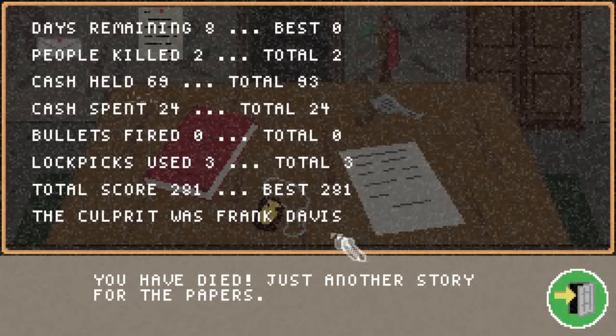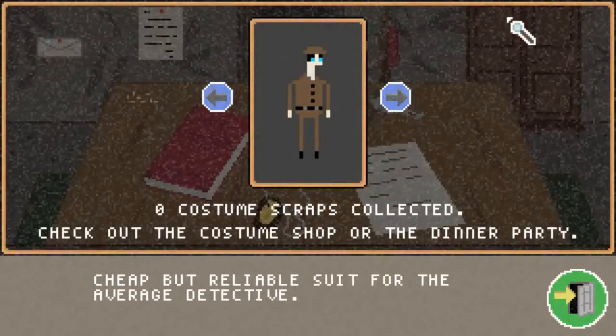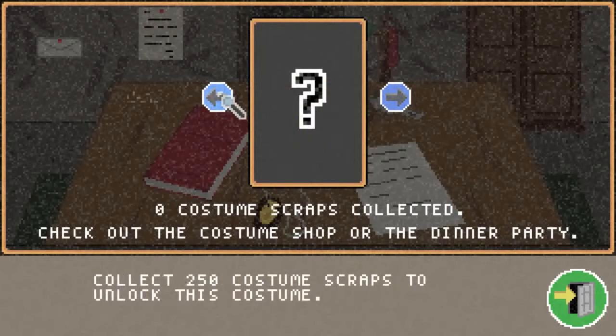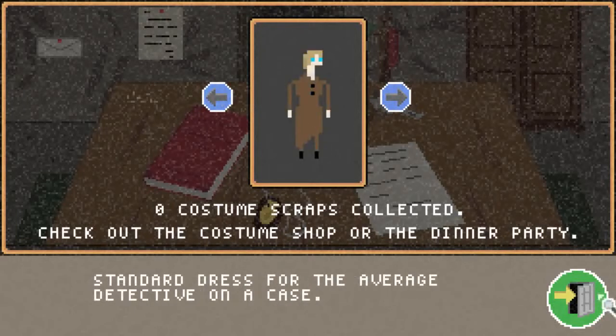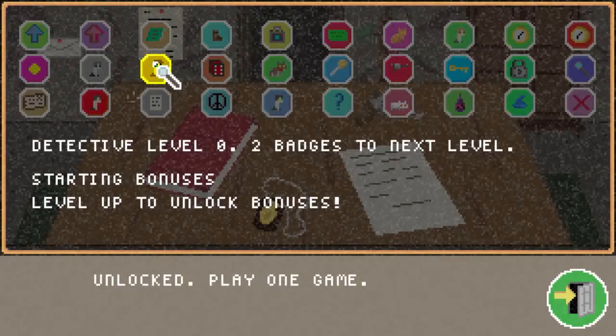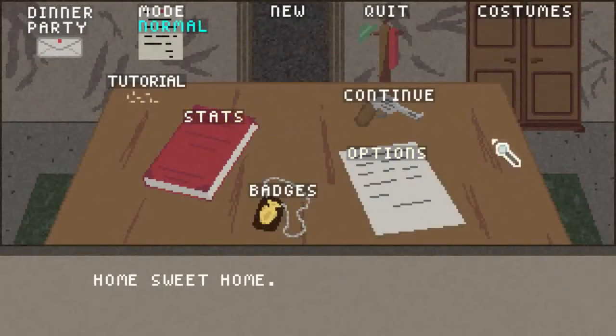Watch out for bullets, watch out for hunger, and I hope you do find your murderer. The game has a couple of other things like costumes, badges, and other extras. It's currently going for $6.99 and I would suggest you guys go try it out. I've been Pickle — this has been SteamFirst.com. Thank you for coming out to another review, catch you in the next one!